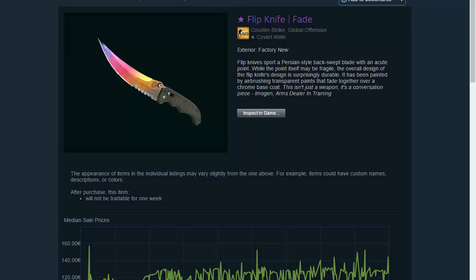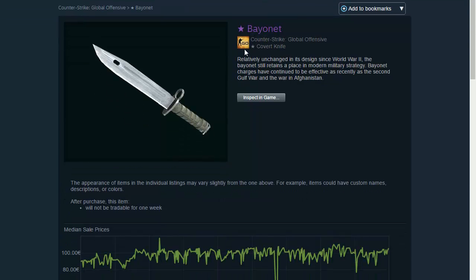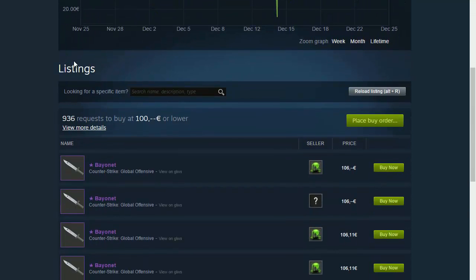Our third knife is Bayonet Vanilla. Bayonet Vanilla means it has no skin on it — no Crimson Web, Case Hardened, Doppler, or any skin. It's just the original Bayonet with no skin at all. The Bayonet Vanilla costs from 95 to 105 euros depending on the time, as I mentioned a couple minutes ago.